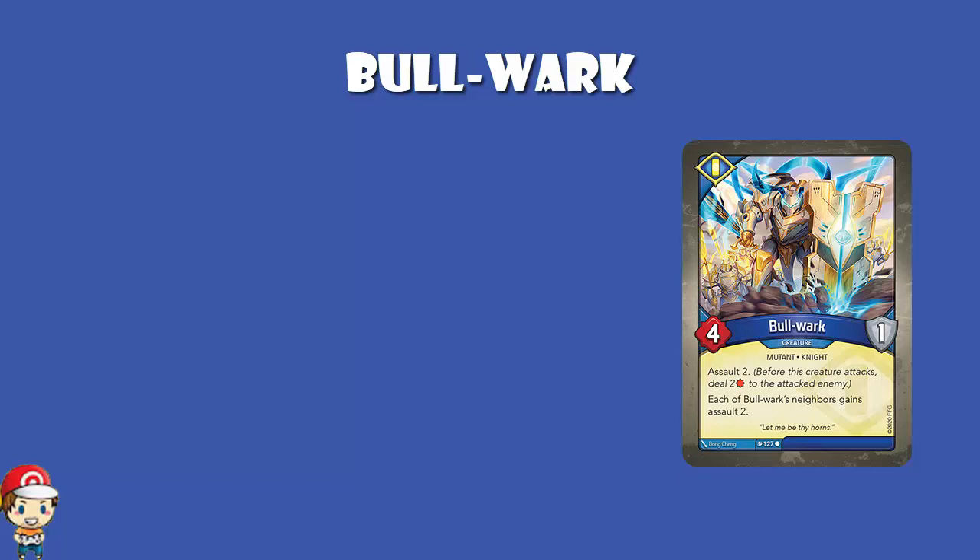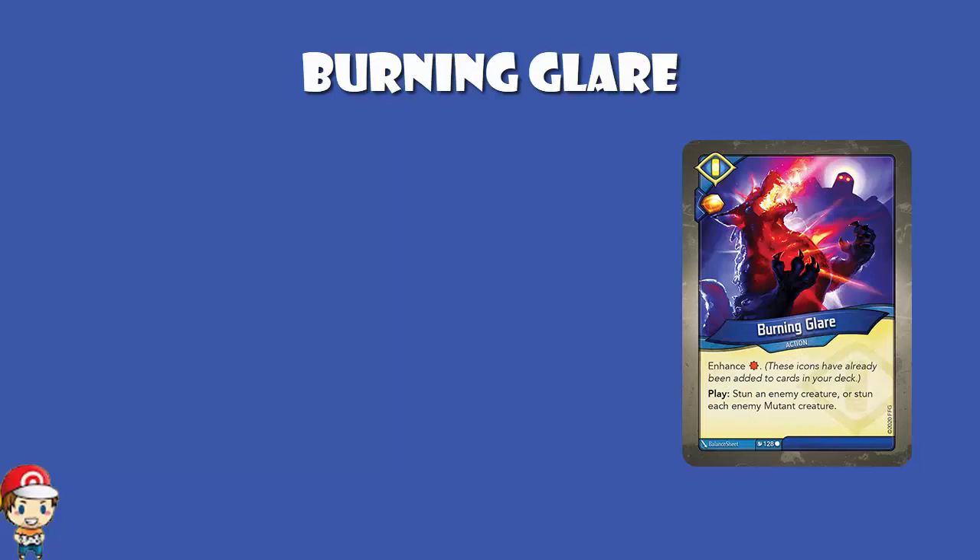Burning Glare is an action card with an amber bonus, and it brings a damage enhancement into your deck. There'll be one card with a damage icon on it, but when you play it, you deal a damage. And when you play, you either stun an enemy creature or each enemy mutant creature. This is one of those Sanctum cards which is very much anti-mutant — and I'm all over this, ladies and gentlemen. It depends on how many mutants you've got and how many your opponent have got, but this one could be brutal.